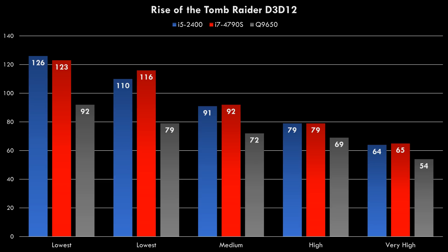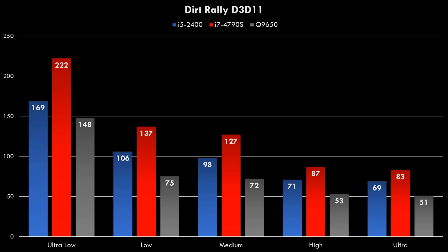Moving on to Rise of the Tomb Raider, a quite well-optimized game with DirectX 12 that runs really well on the Radeon, we can already see the Q9650 is behind the other processors, but not by a huge margin. In Dirt Rally however, the difference is a little bit more severe. At high details we are getting 53 FPS, which is below 60, whereas the other two processors are achieving 71 and 87.